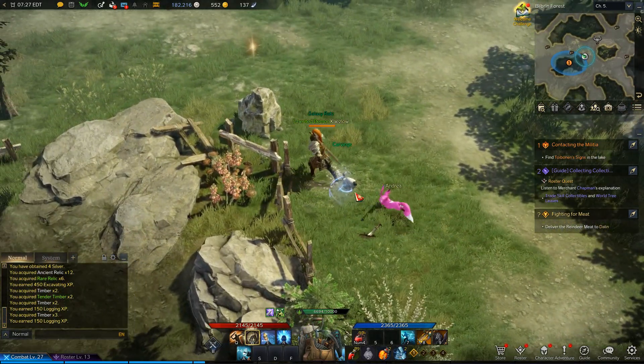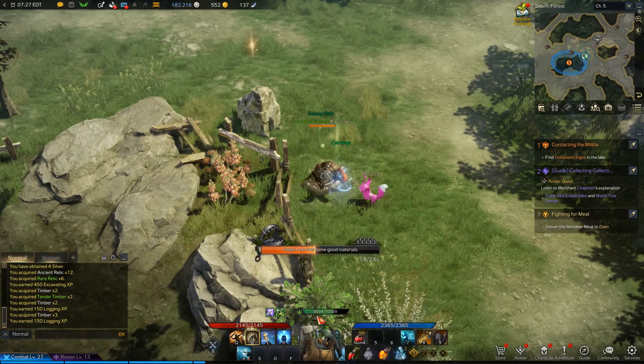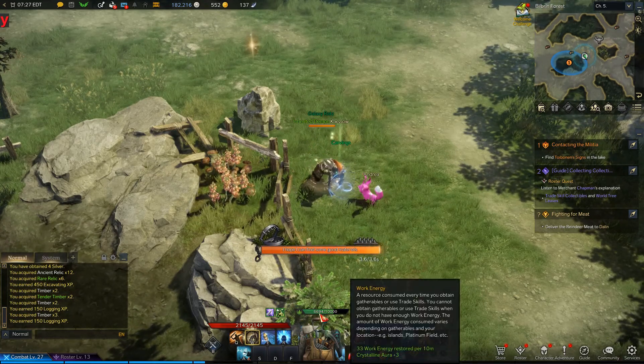The rabbit here should cost less than the tree did to chop down. As you can see, I now have a deficit on my work energy bar.